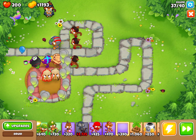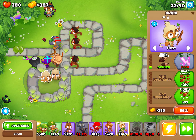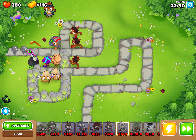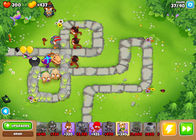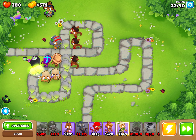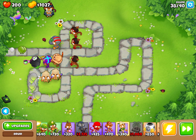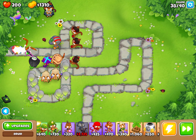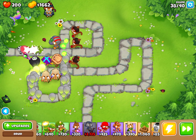Now let's get a few more Heart of Thunders. I just need these two more as backups, and we also want to secure the back — but this will do for now. These white blues are actually good. We're almost reaching round 40, which is easy, and I didn't even use a single Dartling Gunner.